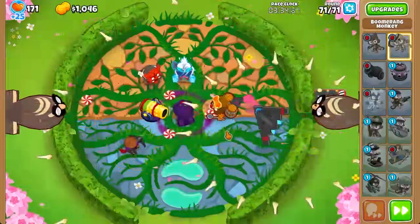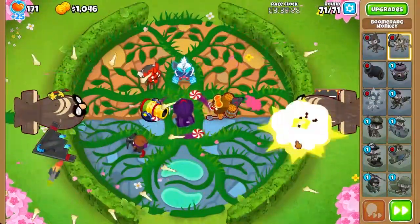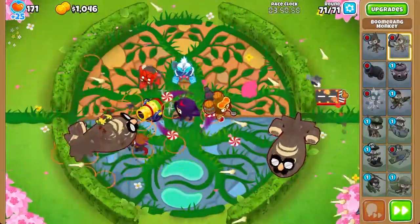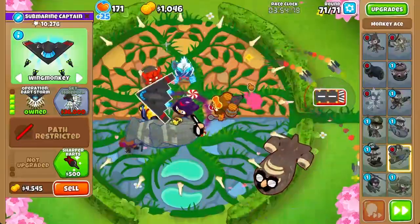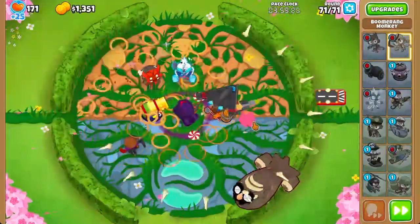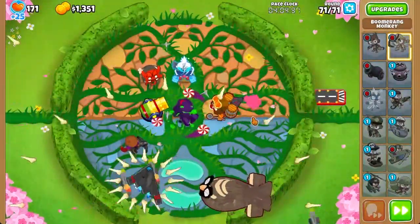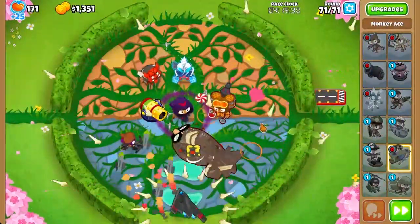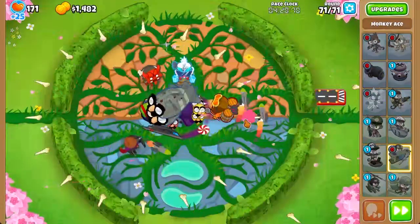There we go. This ending bit is going to be unusually long. In theory, you could sell everything for a Sky Shredder, but I'm not going to do that here. We're going to stick with this because I'm not too sure how safe the Sky Shredder is, and I don't want to waste too much Monkey Money on this race.